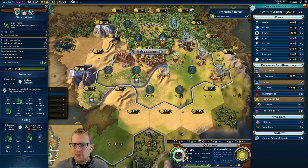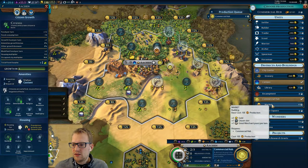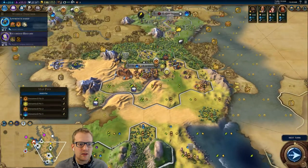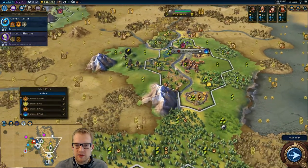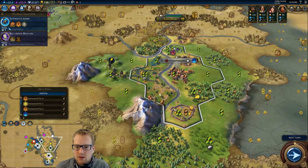We want a builder here pretty quickly. Eight turns until the commercial hub, and we can actually already start the industrial zone when we get there. So maybe we just get our districts here. Yeah, I think that's fine. So we committed to the campus here, which maybe in retrospect was a bad idea.